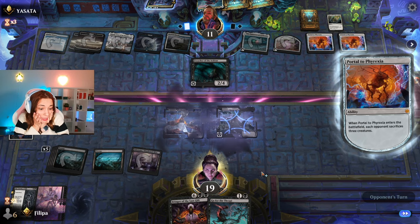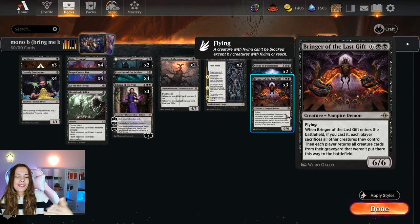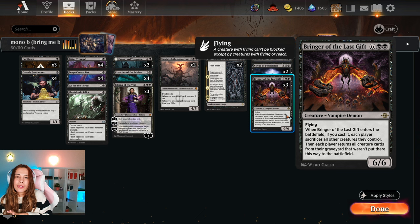Hello everyone, my name is Filipa. Welcome back to a new YouTube video. Today I'm going to be playing Monoblack Control, Bringer of the Last Gift, and I really like this deck. It's more mid-range than Control, but it is really evil, so I love it. The idea is that we are bringing back creatures from the grave with Bringer of the Last Gift. It is 8 mana, so we need to stay alive during this time. The way we do so is with a lot of removal and solid creatures that are going to draw us cards and also terrorize our opponents.